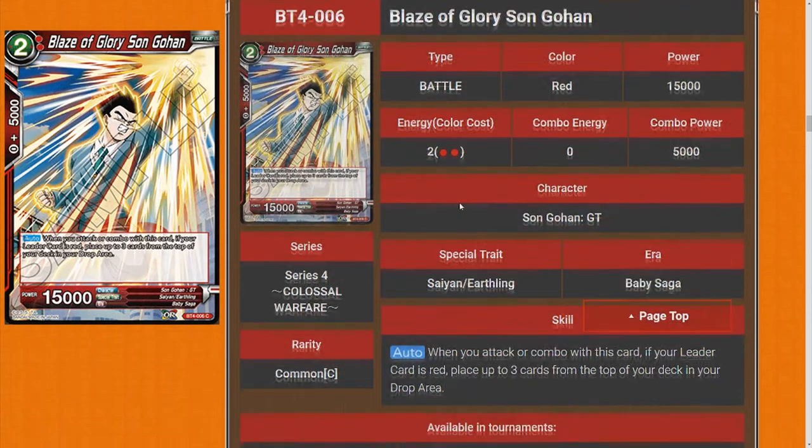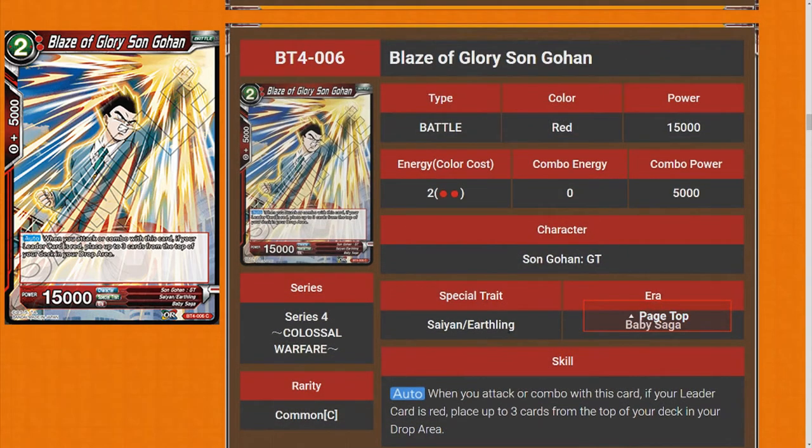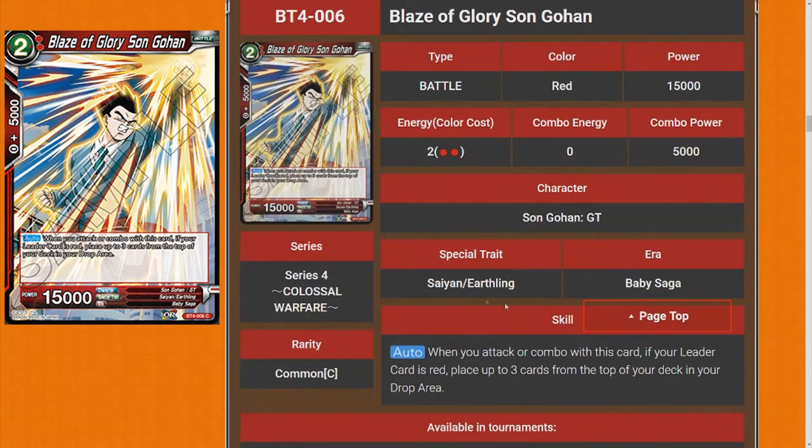Next we have Blaze of Glory Son Gohan. When this card attacks or combos, if your leader card is red, play the top three cards of your deck and put them in the drop area. I just decided I don't like these cards — they're not good at all. If you want to play like a Fu deck that's kind of okay, but I feel like you get enough momentum to get Fu off anyway. I'm just going to rate all these cards one star.